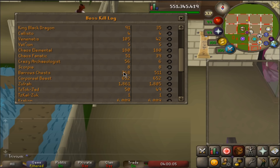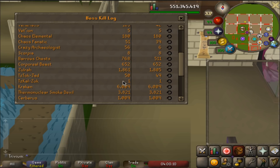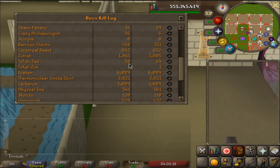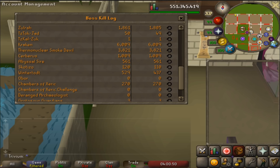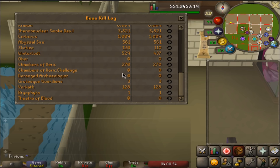668 Barrows chests. 652 Corporeal Beast without having the spectral. Only 1.8k Zulrah with 2 pets and all uniques, so that's good. 50 Dagannoth tasks, not at the drop rate yet. 1 inferno run - I really don't like doing inferno tasks without an ACB, I think I'll start doing inferno tasks when I have a Twisted Bow. 6k Kraken, no pet. 3.8k Thermonuclear smoke devil, no pet. Cerberus 1k, pretty good. Sarachnis 561, Scorpio 120. Wintertodt - I haven't done any post-99, I really don't like the place. 270 Raids with only 3 out of 15 unique drops, and no Theatre of Blood yet.